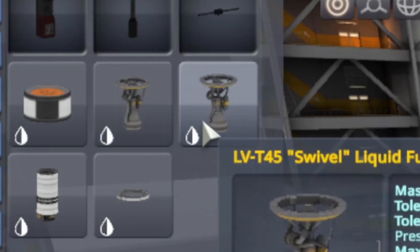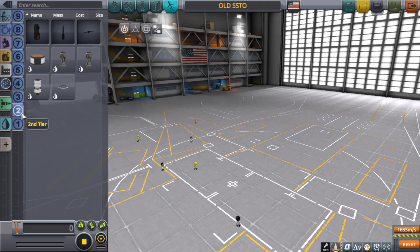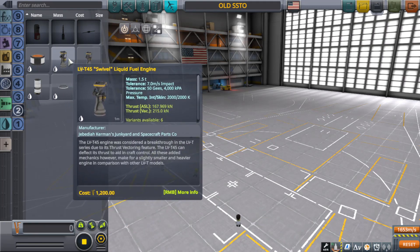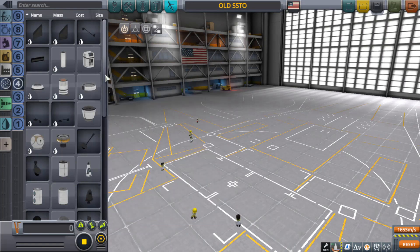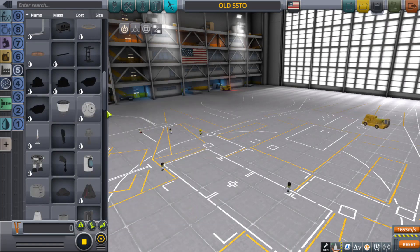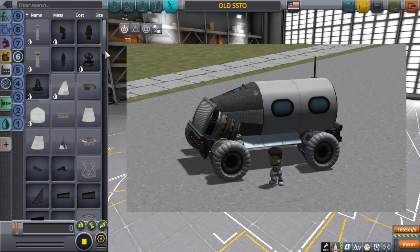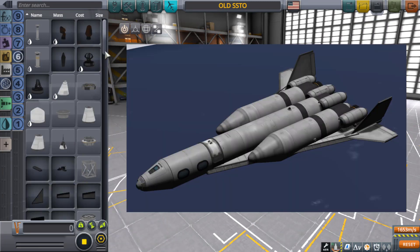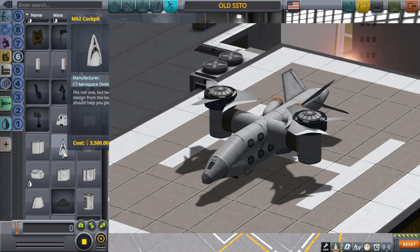Why do I have two Swivels? Anyway, we really don't have jet engines — we only have rockets. Jet engines are Tier 4.